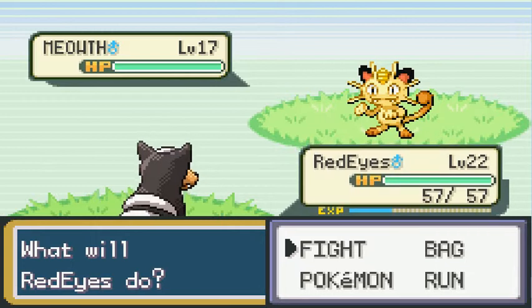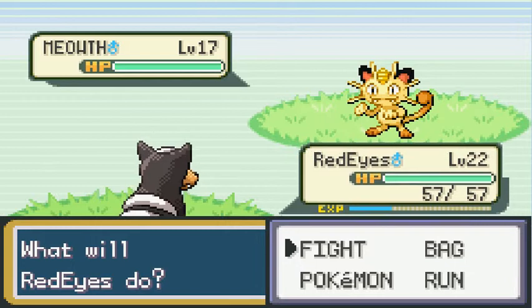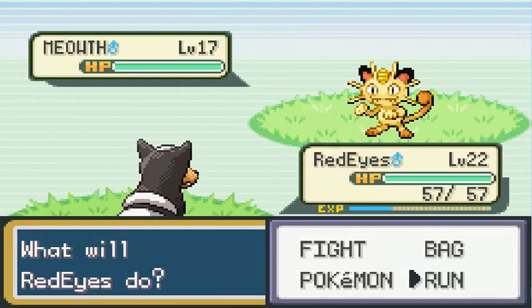It is a normal type introduced in the first generation. Meowth is a very famous Pokemon because in the anime Team Rocket has one — he's with Team Rocket, something like that. Anyway, he talks and he's cool. In the games, Meowth is actually a pretty decent Pokemon. He's really fast, he gets good moves, he's a normal type, which means he's alright, and he levels up fairly quickly. So he gets a 6 out of 10 in game. Pretty good.